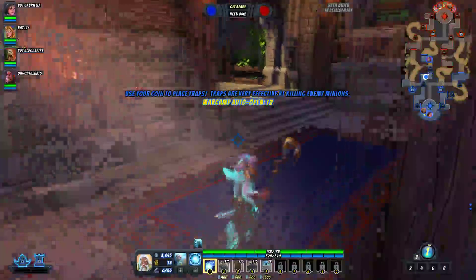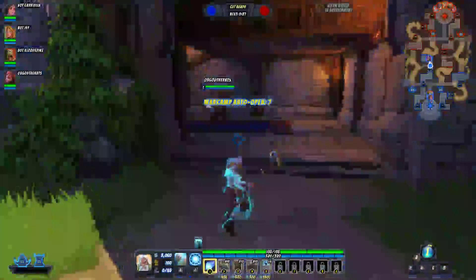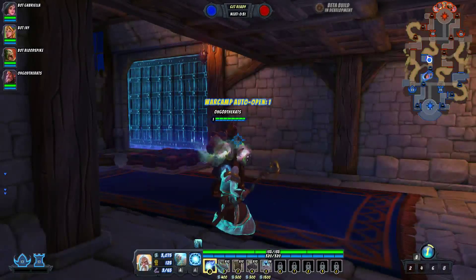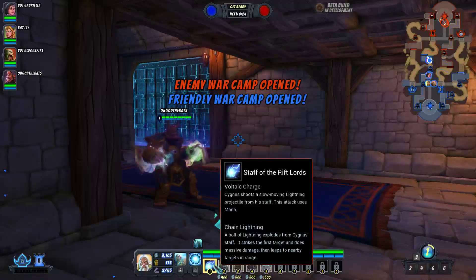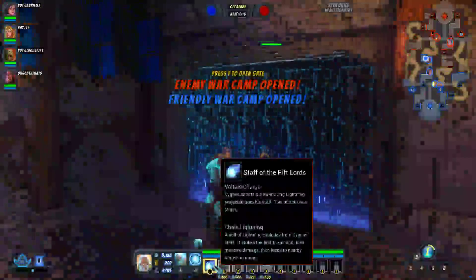I'm also very new at this game, so I will be learning this hero as we go along. Your number one ability is your weapon — I have a staff. My auto is just a slow-moving lightning projectile from my staff, and it uses mana. When I press R, it's chain lightning: a bolt of lightning explodes from Cygnus' staff, strikes the first target and does massive damage, then leaps to nearby targets in range.